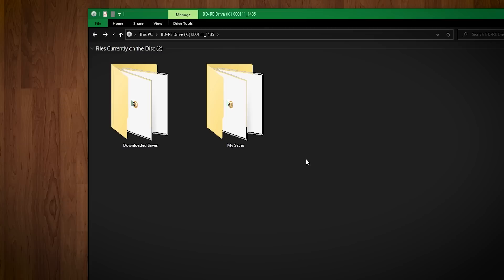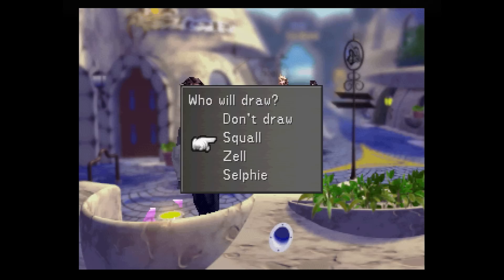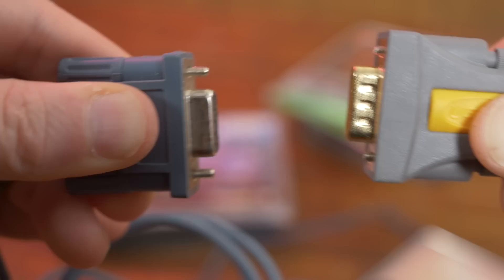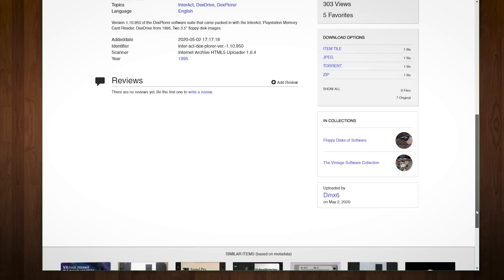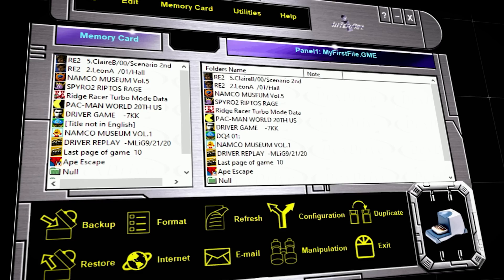When I rediscovered this archive of my past PS1 exploits, I had to see what was on the disc — maybe I could finally finish Final Fantasy VIII, which I'd given up on after getting stuck in the final dungeon. Except I ran into two problems: one, I no longer had a computer with a serial port, and two, I no longer had a computer with a floppy drive. Serial to USB cables are a thing and the Dexplorer program wasn't too hard to find online. However, that program is not exactly easy to run on a modern operating system. There's a much better option these days — enter Memcard Rex.